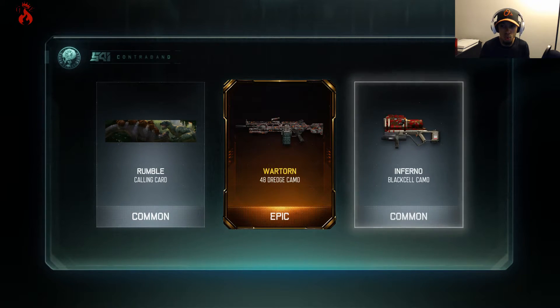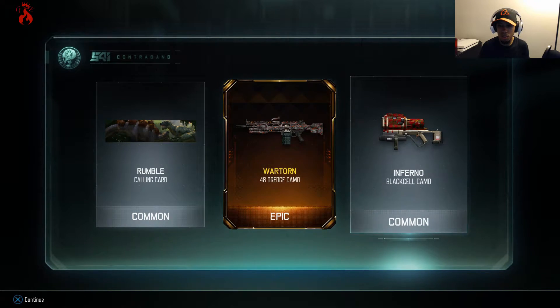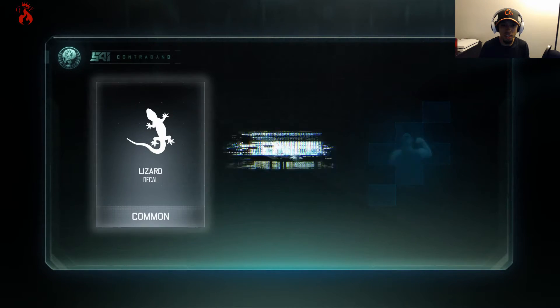Let's go! We got an epic — the War Torn camo for the 48 Dredge. I like that. Yo, we got an epic camo, that is dope! Let's see what else we got — the Inferno for the Black Cell, yeah it's all right. Let's spend 10 more crypto keys, that is dope.